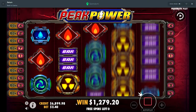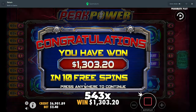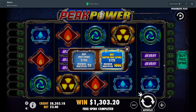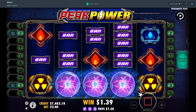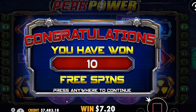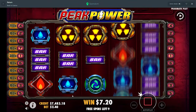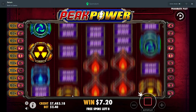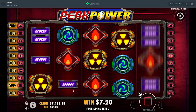We want that Peak Power again — it's not even that we want it, we need it. We need to see that Peak Power if it is a guaranteed thousand x hit — that is what we need to see. I'm happy to see profit on that last one though — profit was cool. Happy with that. More now, more profit. Maybe we go on a little profit streak.